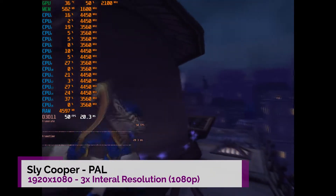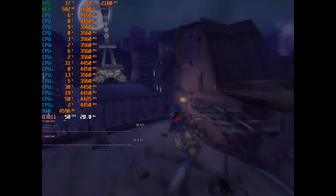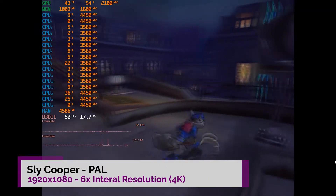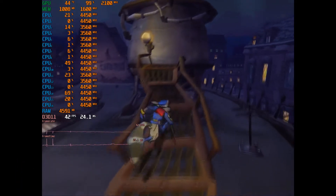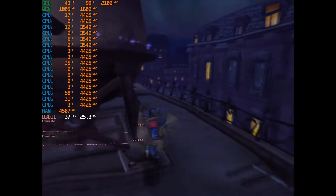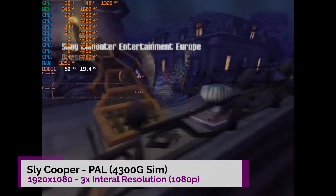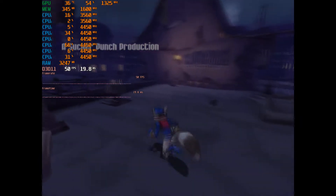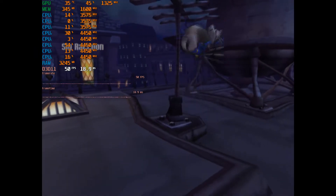Here we have Sly Cooper running at 3x internal resolution — this is the PAL version so 50fps is the cap. The GPU and CPU are both in the 30s, so no real problems at this resolution. Pushing up to 6x, no surprises — it is struggling. You might want to try 5x. The GPU is pretty much topping out and we can't even hit the 50fps cap, which is a shame, but not bad for an integrated GPU. On the simulated 4300G at 3x internal resolution, no surprises at all — running absolutely fine at about 50-60% GPU usage, CPU perfectly fine. So perfectly playable at 3x, and the NTSC version should also be fine.